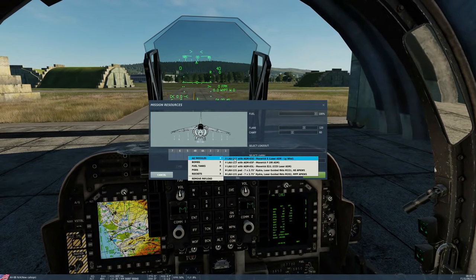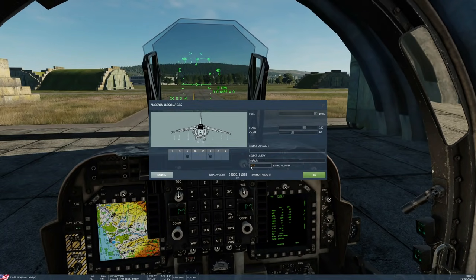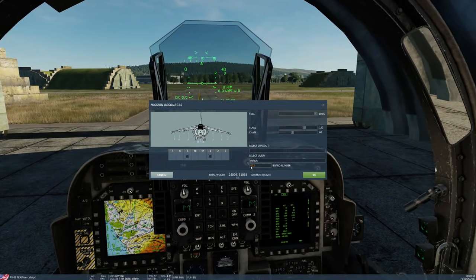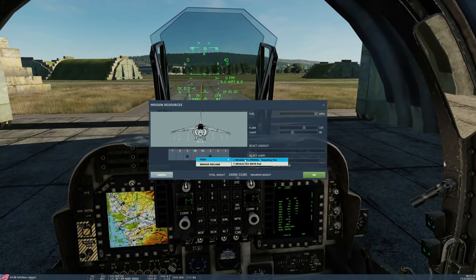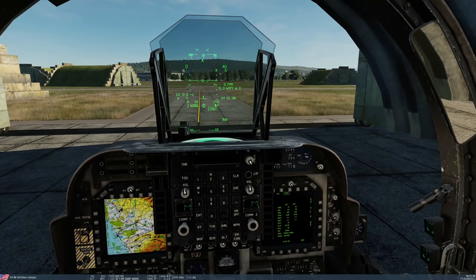We also have now the Lima model, otherwise known as the E-2. It can be lased from a third party laser and it can also be lased by us with a targeting pod. So we're going to show everything we can off at once. We're taking a targeting pod, a Lima model and an Echo model. Arm up, request rearming.